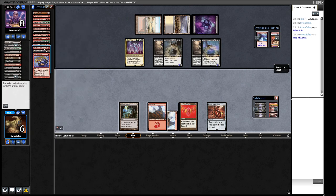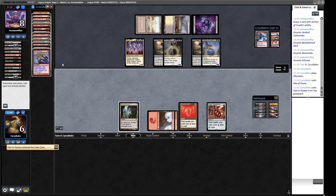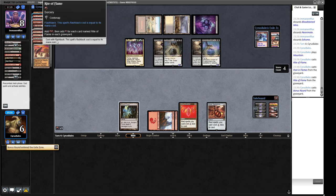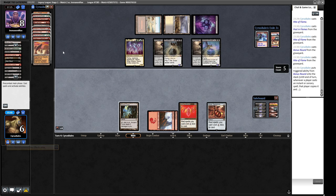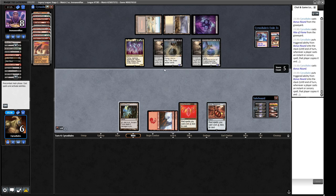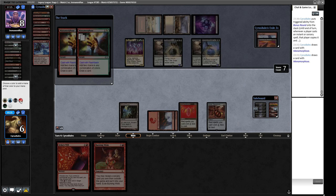We play the Mountain, cast Rite of Flame with another Rite of Flame in the graveyard - pretty nice. We cast Past in Flames using all our red mana. We start off with the Rite of Flame from graveyard which gives us three mana, then Bonus Round for two, then the flashback Manamorphosis gives us a lot more because of Bonus Round. We even cast the second Bonus Round, which gets copied by the previous one - the best Ancestral Recall we've ever cast.